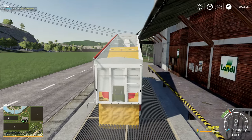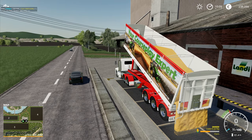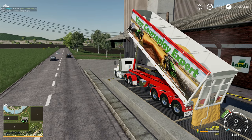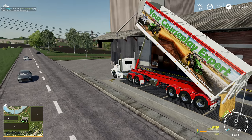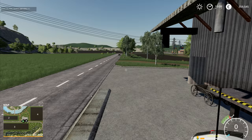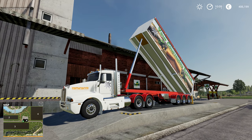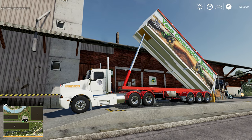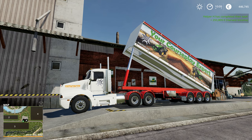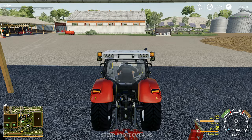I don't like that this one doesn't automatically remove the cover — some of them do and some of them don't. But look at that — golden, golden money coming in! 293,809 euros harvest income from that right there. Helper H has completed their task as well, so we'll go and see him in a second.